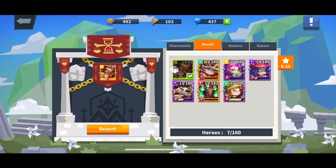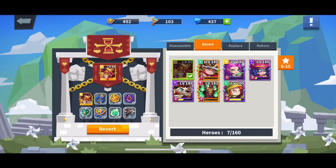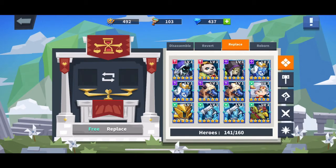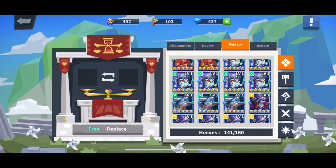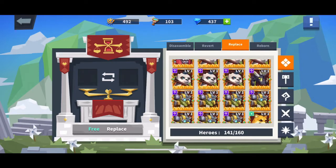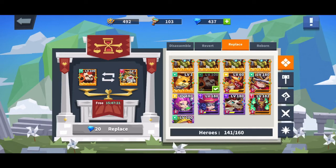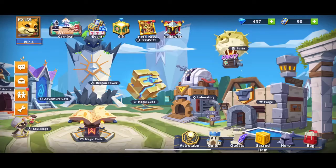Revert — what it does is if you upgrade your hero to a certain level and want to go back to level one, it gives you fragments instead of the actual hero back. I'm not going to do that because I like my heroes. But you can also use Replace to swap out a hero — for example, I can replace Hanzo with Yang and he's over 100 power. Just like that, it's good.